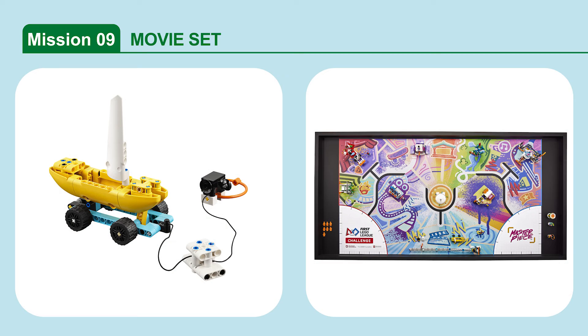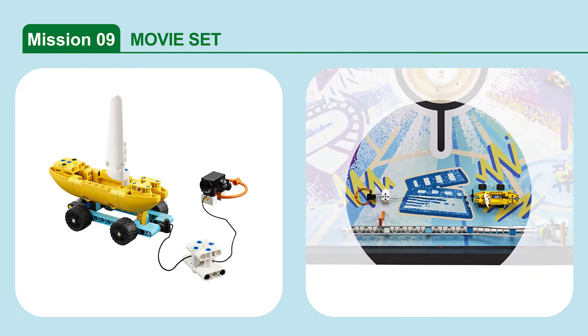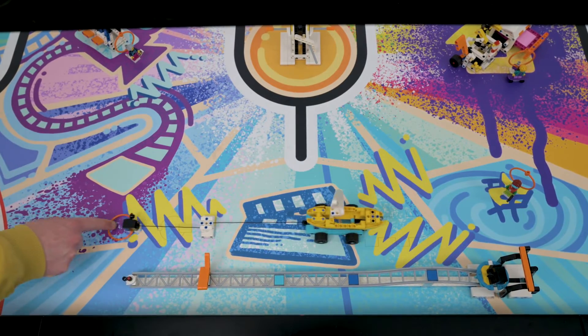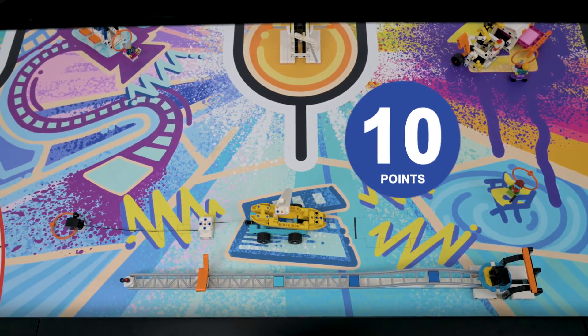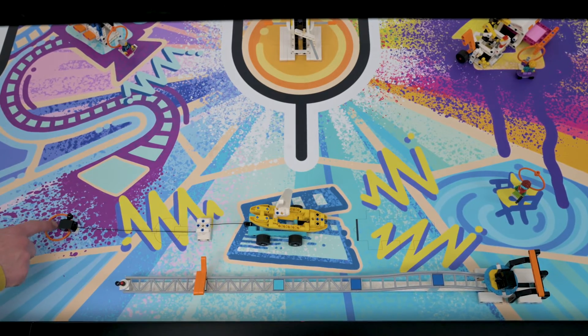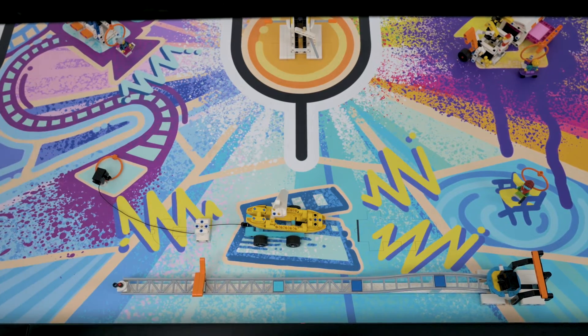Mission 9: Movie Set. Act out the scene by pulling the boat model along. The mission is scored if the boat is touching the mat and completely past the scene line, and if the camera is touching the mat at least partly in the camera target area.